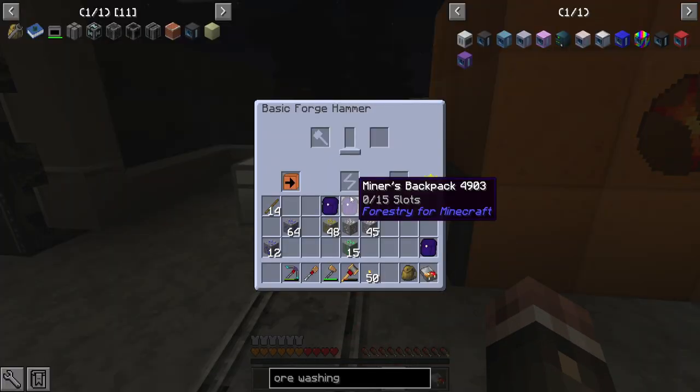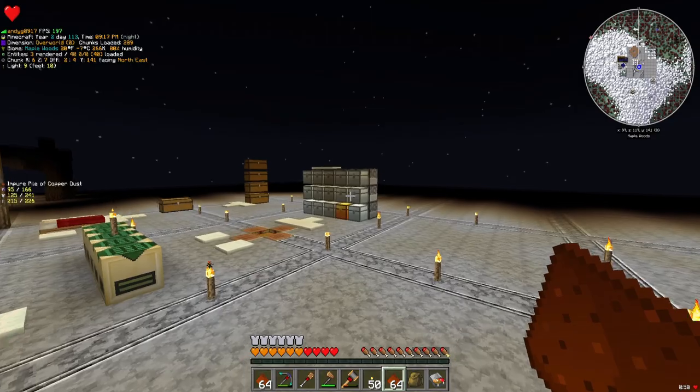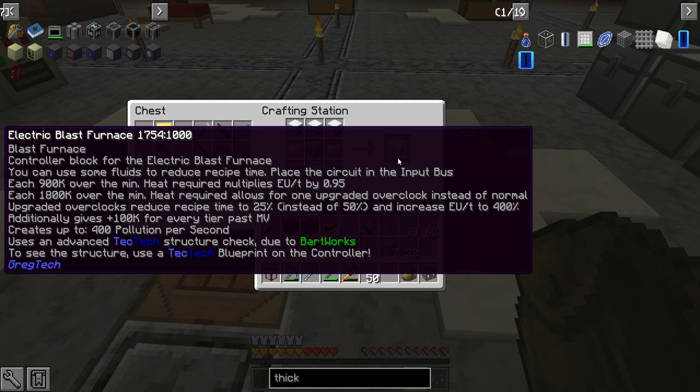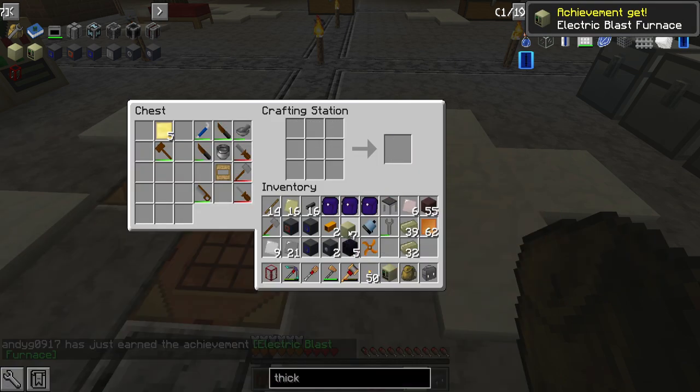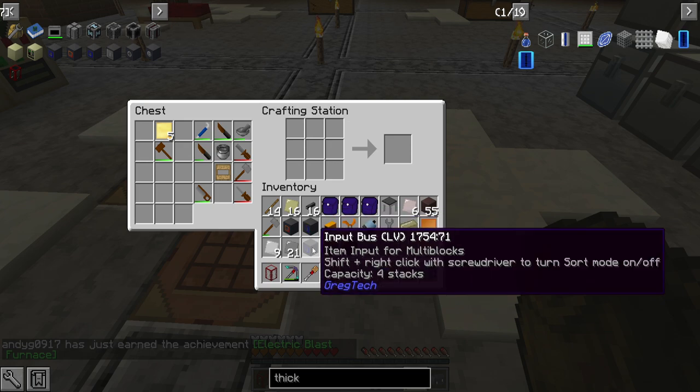We should just be able to let this run. I'll grab this copper and smelt it up. And there we go — the electric blast furnace controller. I already have seven of the heatproof casings, the input bus and hatch, and the output bus.